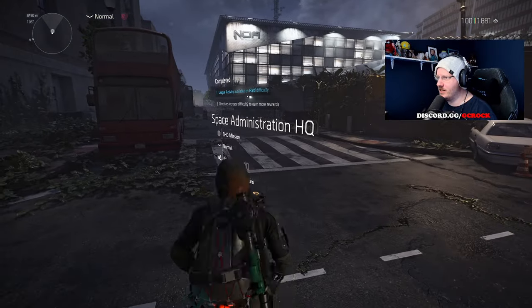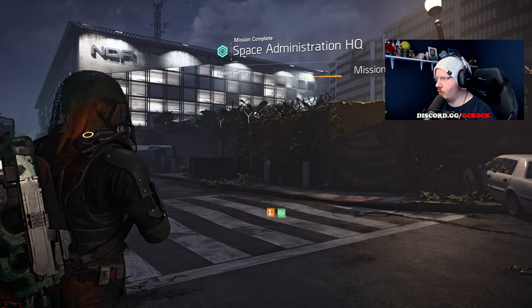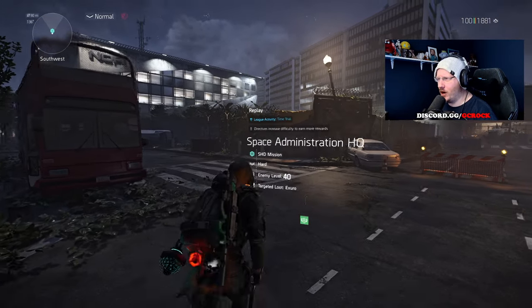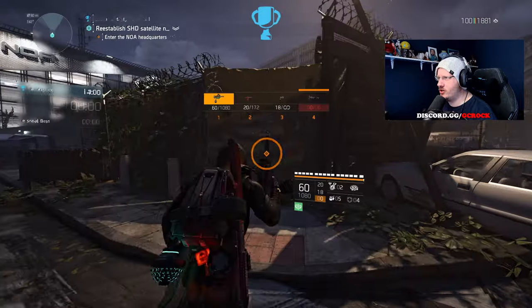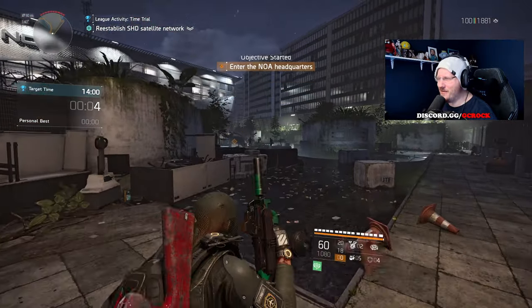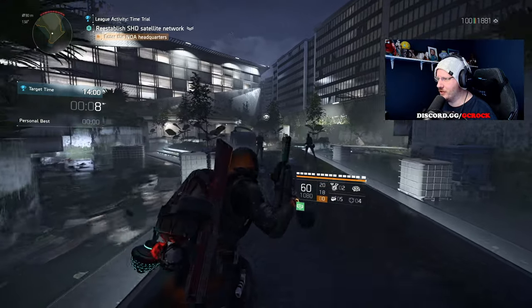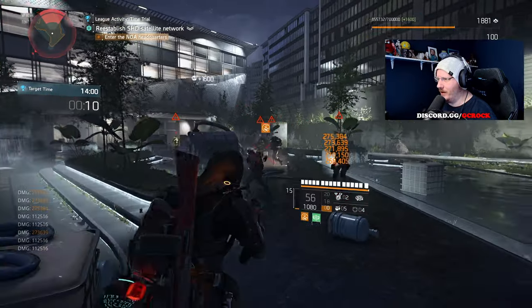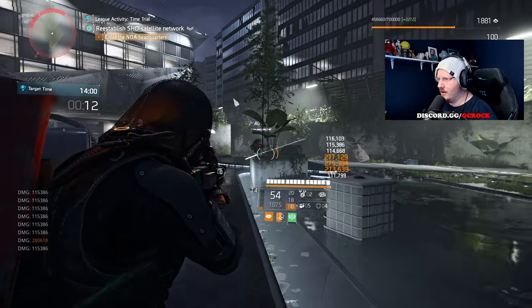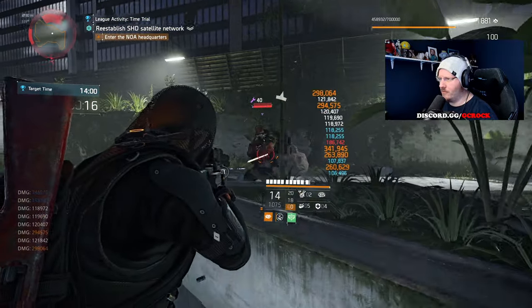Space Administration HQ — it's another hard one. I think we've got 14 minutes to do this one. I think this will take longer than Roosevelt. We did that in about 13 minutes. Hopefully with the additional survivability now, with all this armor on kill, we will not be going down.